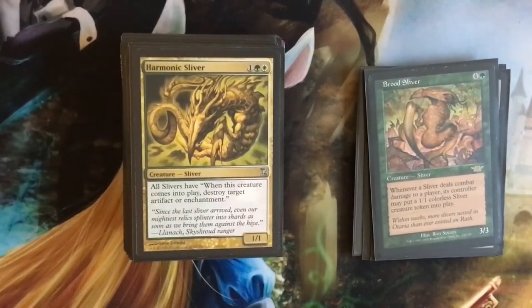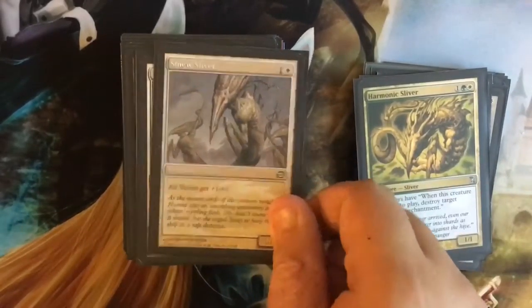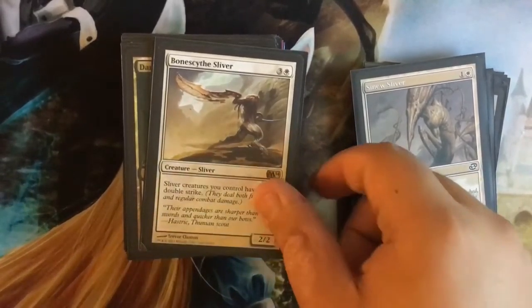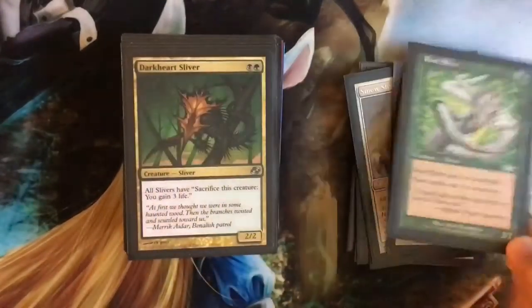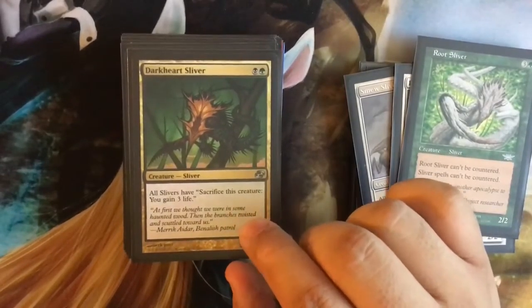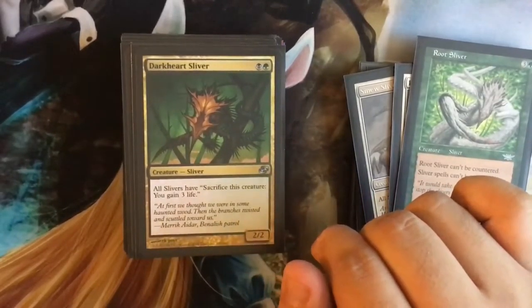And also infinite damage. Harmonic Sliver — all Slivers have 'when this creature comes into play, destroy target artifact or enchantment.' Plus one plus one. The creatures I control have double strike, which will come in handy. Can't be countered — Slivers can't be countered, amazing. All Slivers have 'sacrifice a creature, you gain three life' — I don't know if I'm gonna keep this in. It'll help in times when I'm in a tight pinch, but I don't necessarily like sacrificing my own Slivers.